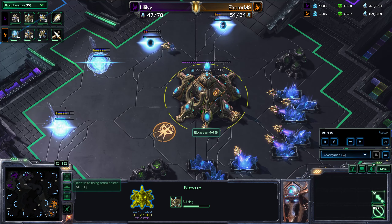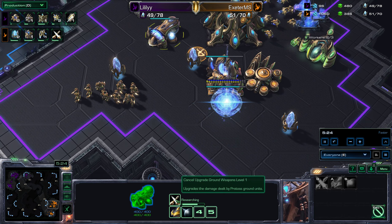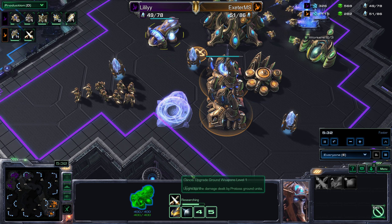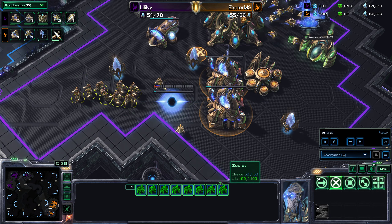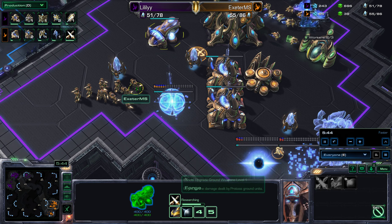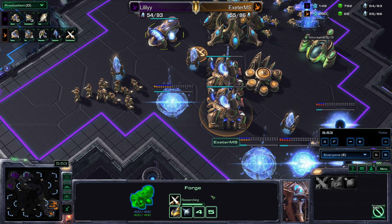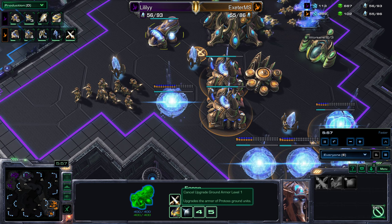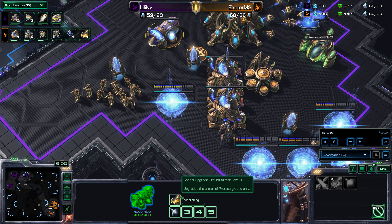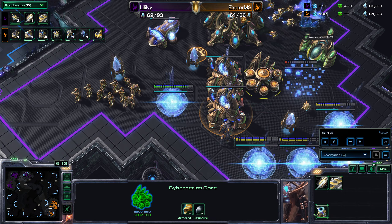So Lily with the third base coming down — let's go and have a peek at Jake to see how he's getting on. There's less tech happening here for Jake. Upgrades coming in from the forge — this is plus one attack, meaning all his ground units with every attack they do will do one additional damage. So zealots, for example, do damage per swipe of their psi blades and they do two swipes per attack, so plus one means instead of doing two times eight — sixteen per attack — they'll do two times nine, eighteen per attack. Armor works in reverse: plus one armor means every attack on your ground units does one less damage. If one player has plus one attack and the other has plus one armor, those two upgrades cancel each other out.